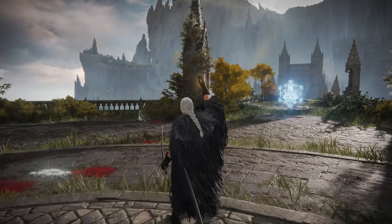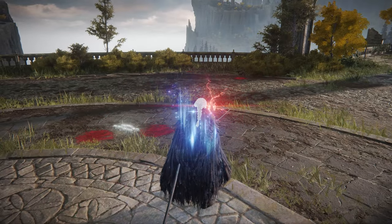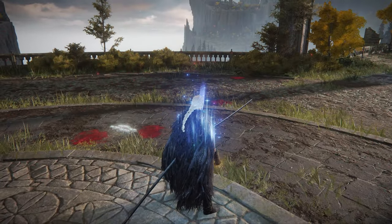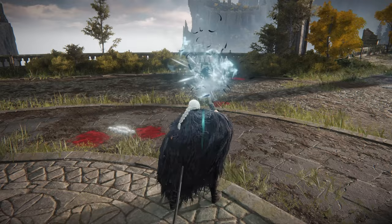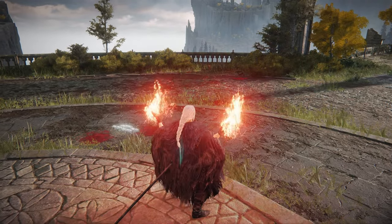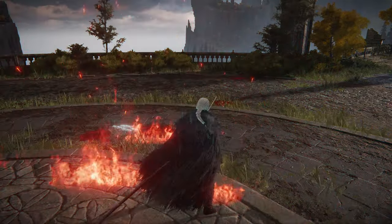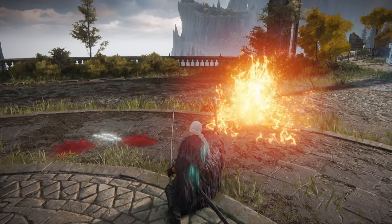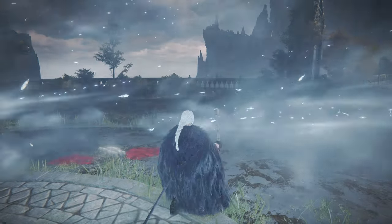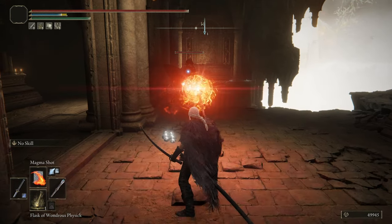Now we get to the meat and potatoes of the build — the spells and abilities Sephiroth is going to use throughout the Lands Between. He is known just as much for his sorceries as for his swordsmanship, and I wanted to make sure that translated well. Mastery over all of the Final Fantasy elements is in Sephiroth's wheelhouse, so we'll cover fire, thunder, and blizzard spells along with his signature moves.